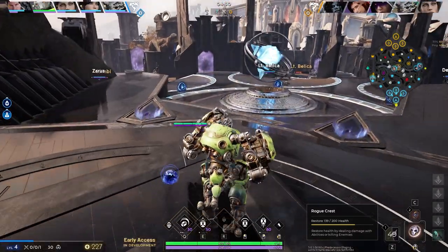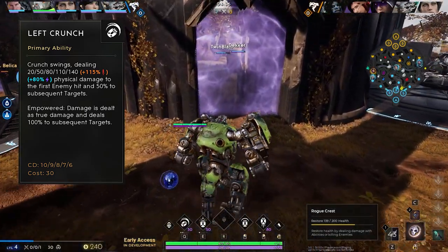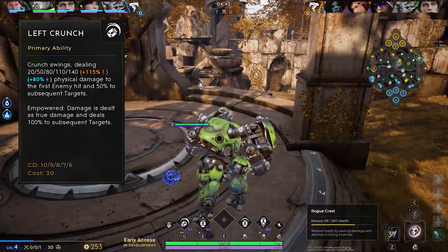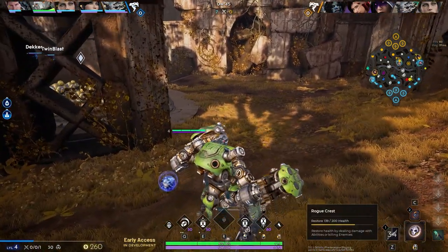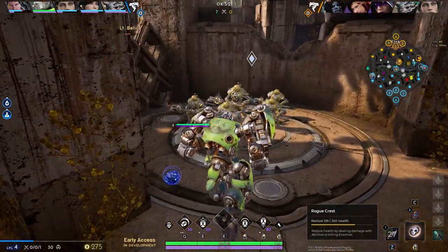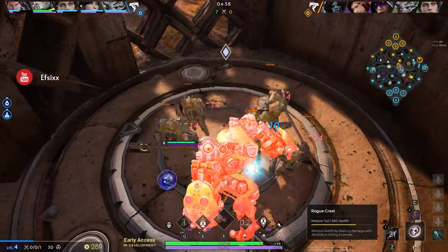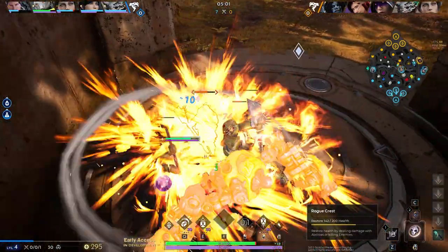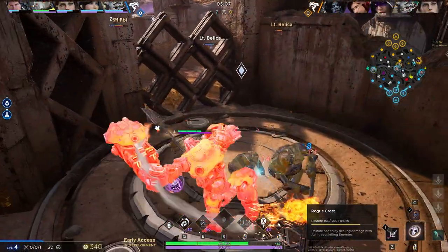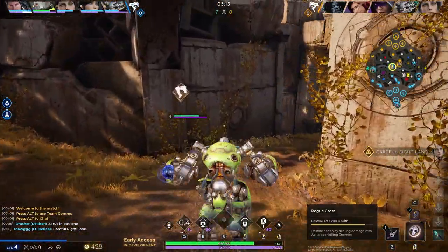Crunch's primary ability is Left Crunch — Crunch swings dealing physical damage to the first enemy hit and 50% to subsequent targets. When empowered, this damage is dealt as true damage and deals 100% to subsequent targets. Left Crunch hits more than one enemy, making it your primary wave clear and primary damage output whether you're in the jungle or off lane. The empowered cone swing lets you do true damage to everyone in the area, which is great for bigger team fights.